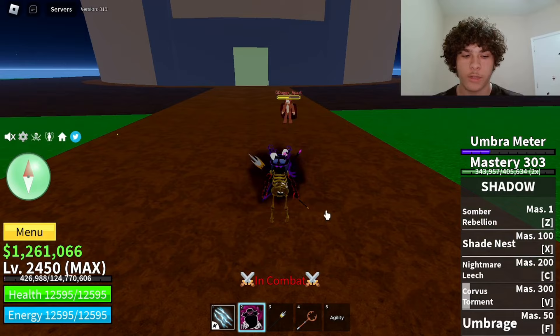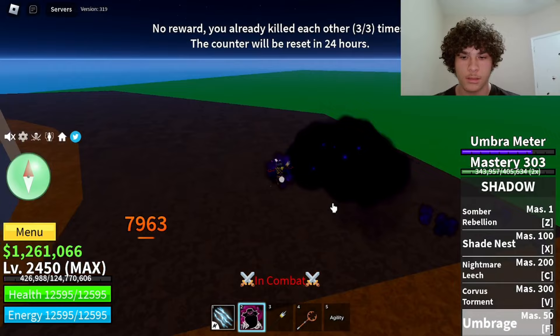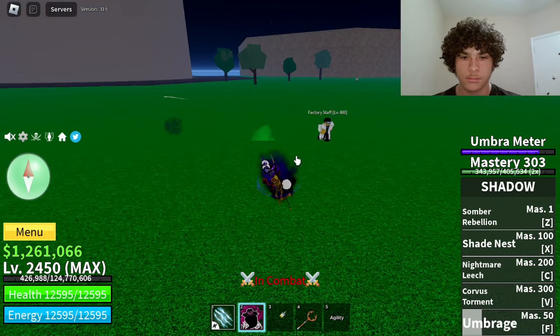The last move on shadow is called Umbrage; mastery requirement on that is 50. Here's how it looks — it's like a flight move and there are bats that will damage players or NPCs. I'll go ahead and test it on an NPC real quick. And yeah, that's it for today's video guys. If you enjoyed, please make sure to like and subscribe, and I'll see you guys in the next one — peace.